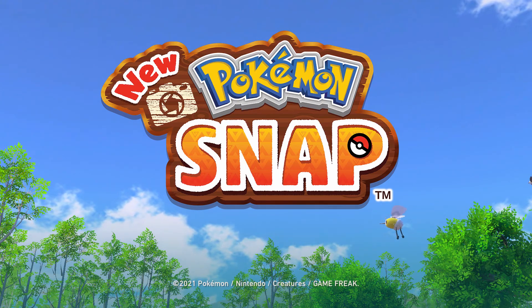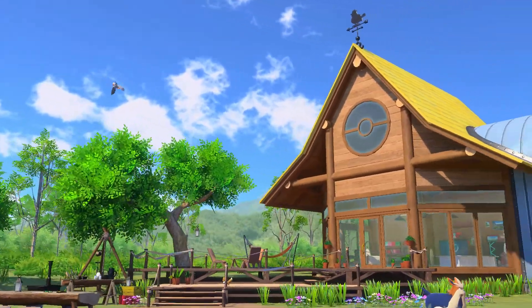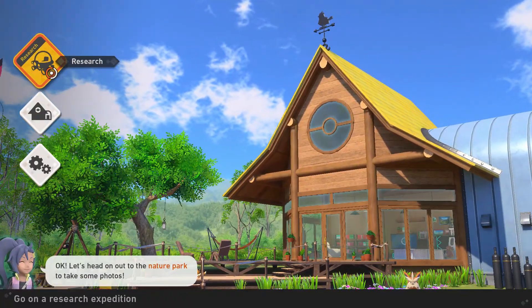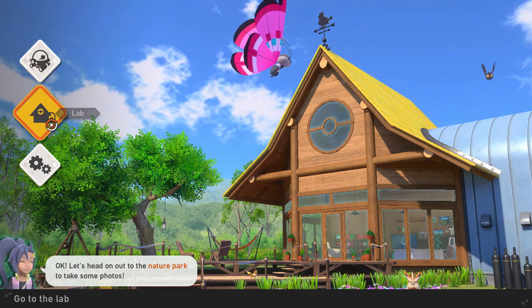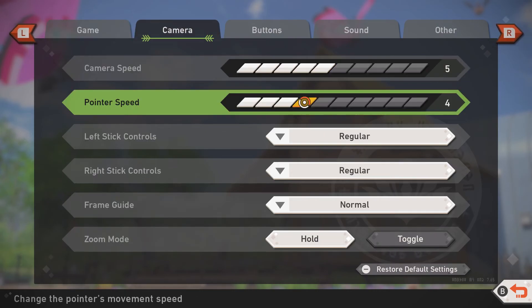This is your title screen when you boot up the game after you first play it. Let's head on to the nature park and take some photos, but before we do that, I want to mess around with the settings a little bit. I think I'll adjust the pointer speed by one.